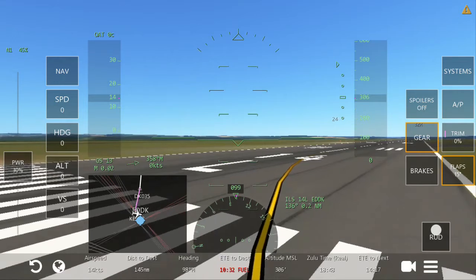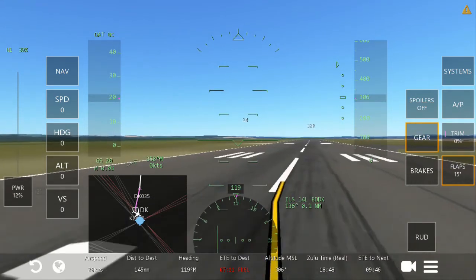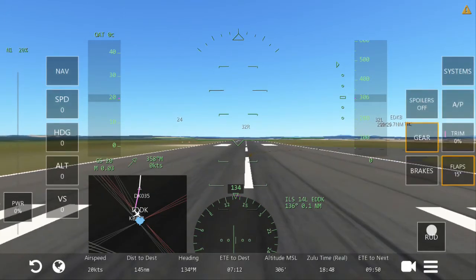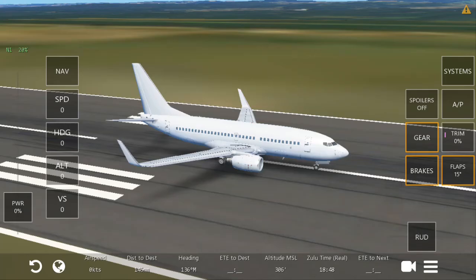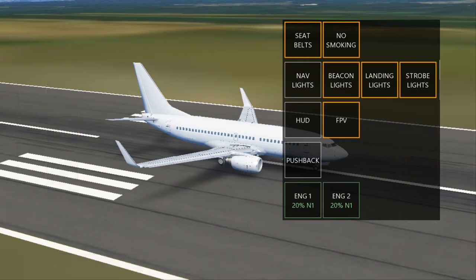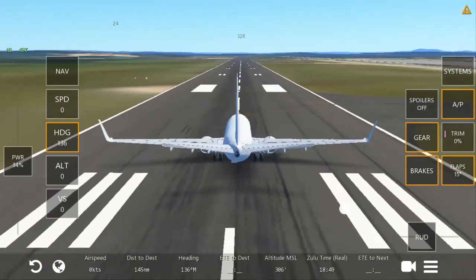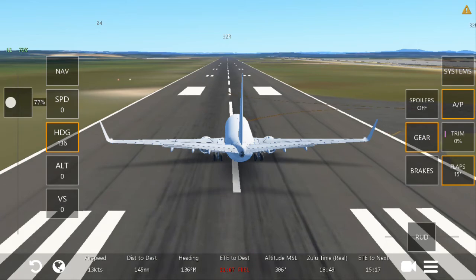Now I am aligning with runway 14 left. I am not good at English so sorry for my bad English. Now we are perfectly aligned with the runway. I will turn on HDG mode and turn on my strobe light. I will put my throttle to 80 percent.